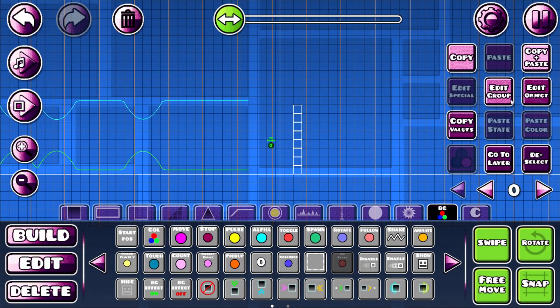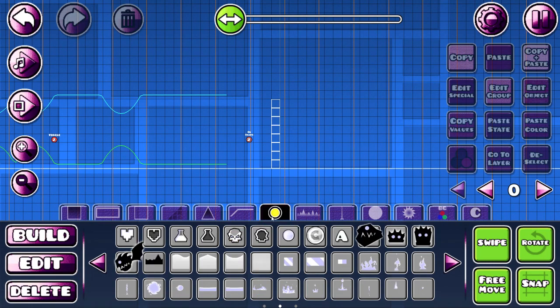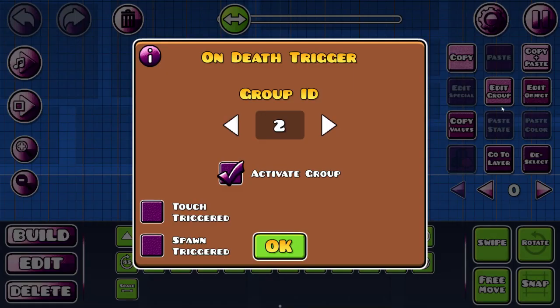Next trigger is on death. It's very simple — you put a group there, let's just say it's 1 or 2. Let's toggle it off, so group ID 1 is toggled off, and when you die, you should see that. There — so that's how that works, it's a very simple trigger.